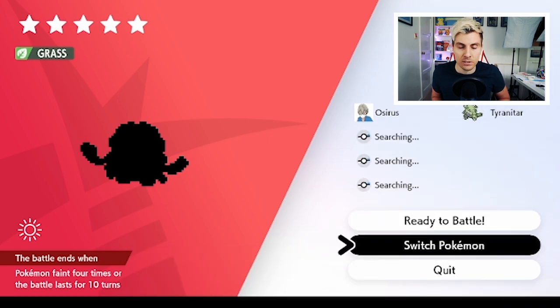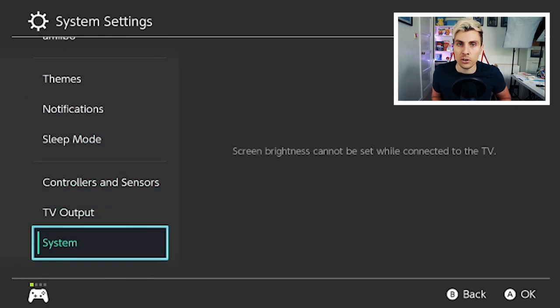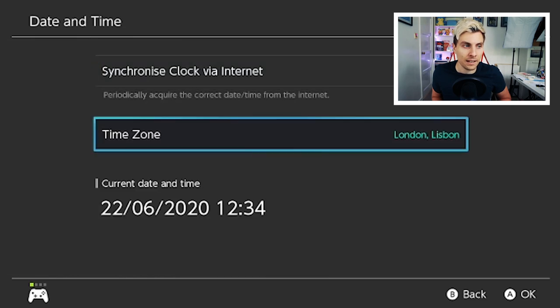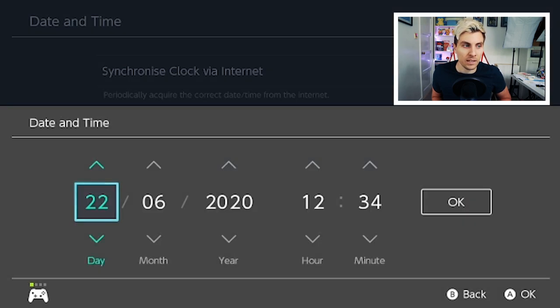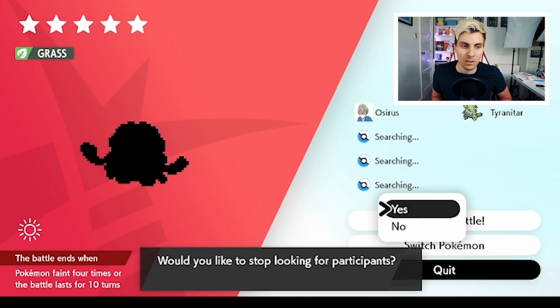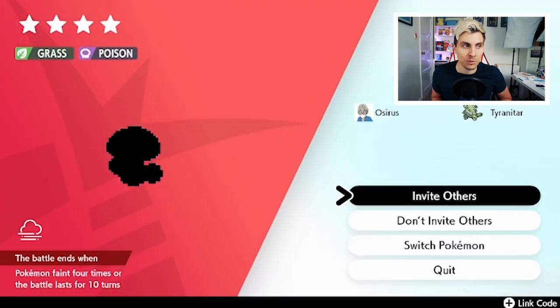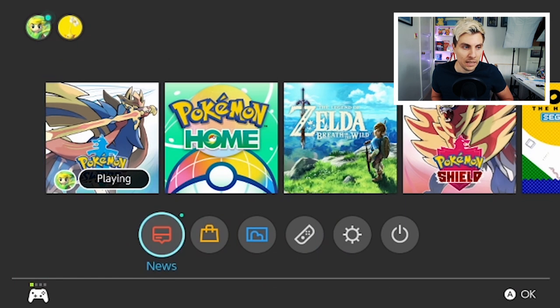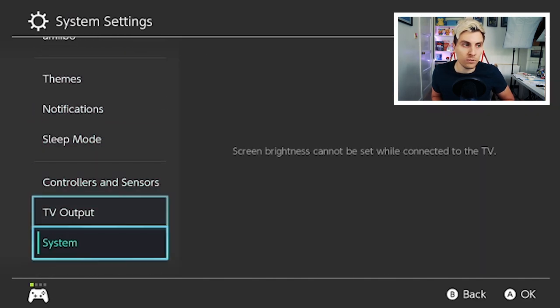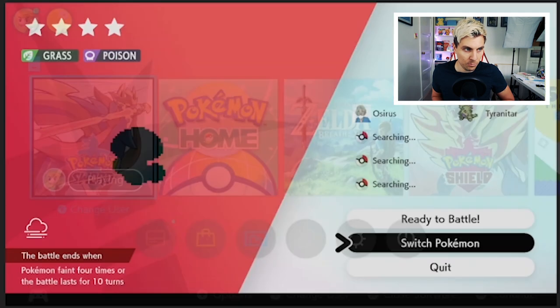If you come into the den and it is not Amoonguss, or it is the four-star or three-star, what you want to do is use the date skip glitch. Hit your home menu after inviting others — you don't need to be online to do this. Come down to System, then Date and Time, make sure your clock is not synchronized by the internet, and skip the day forward one day. Come back into your home menu, back into the game, and quit out of the den. This will trick the game into thinking 24 hours has passed. Then come back into the den and it will change the Pokemon. We've got a four-star Amoonguss here, which is not what we're looking for — we need the five-star to get that Regenerator ability, so we just need to repeat this process.